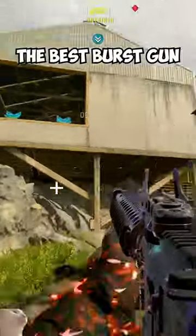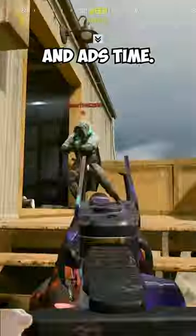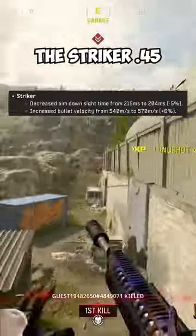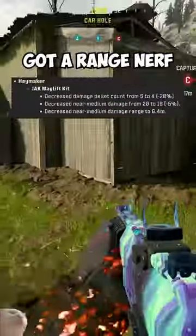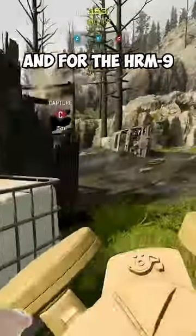The M16 from MW2 gained a recoil buff, making it potentially the best burst gun in the game. For SMGs, the RAM 9 caught a slight nerf to its hipfire accuracy and ADS time. The Striker 9 lost its ability to aim down sights while sliding without tactical pads. The Striker 45 got a buff to its ADS speed and bullet velocity, the WSP Swarm got quite the nerf to its flinch resistance, and the Haymaker Jack Magliff kit got a range nerf which affects like 0.01 percent of players.